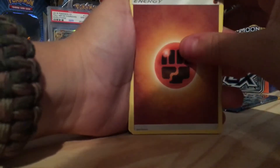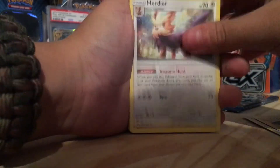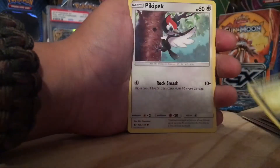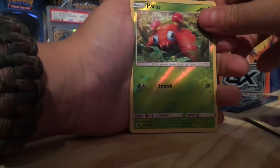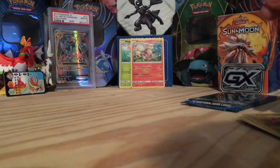Pack 2 had: energy, Poison Barb, Charjabug, Herdier, Magikarp, Snubbull, Sandshrew, Pikipek reverse, Paras, and a holo Arcanine. That is pretty good! I'm really hoping we can pull a GX.